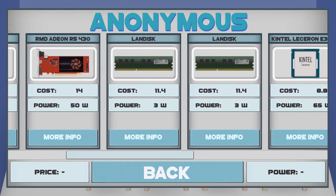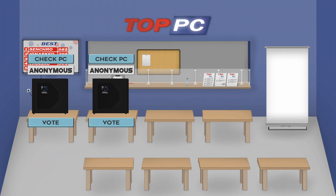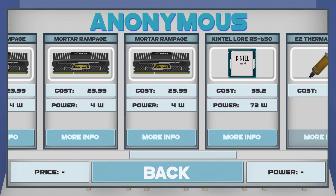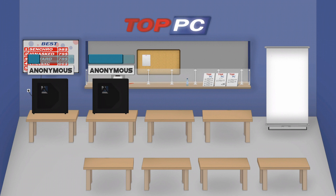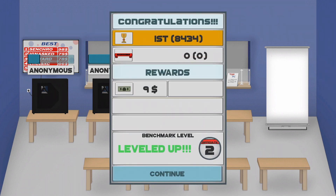You can check those computers and see all the parts. As you can see, this computer is way more powerful than the first one, so we need to vote for it and confirm. And yes, we are right — we won that benchmark and we have some money for a new build.